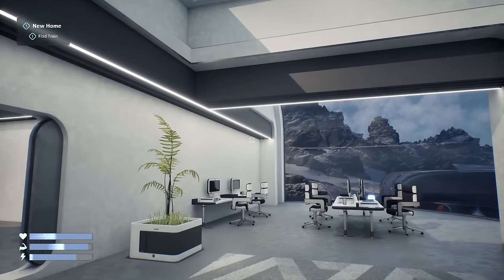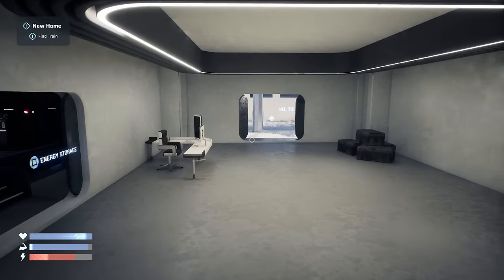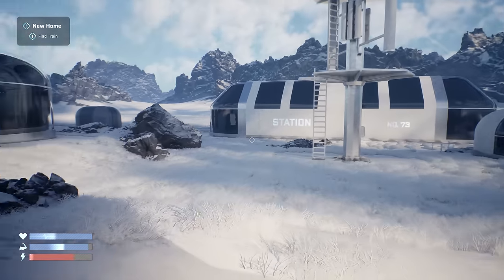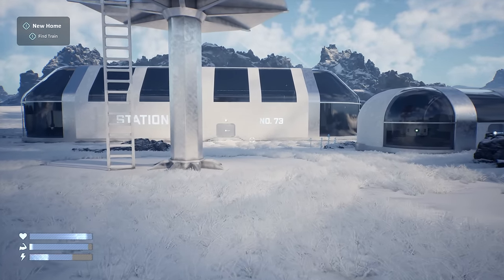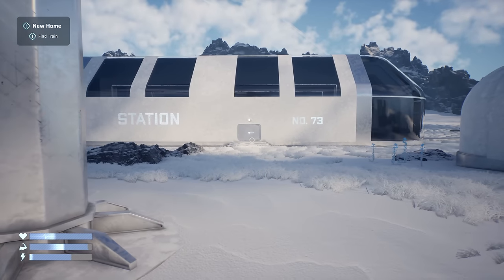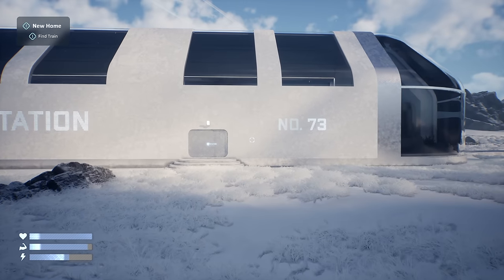I really love the designs of these buildings. 'Find the train - new home.' I don't know how long this demo is. It's available on Steam and this is not sponsored - I saw it on my recommended and thought it looked straight up my alley. I'm guessing it's going to be in here - number 73 station.